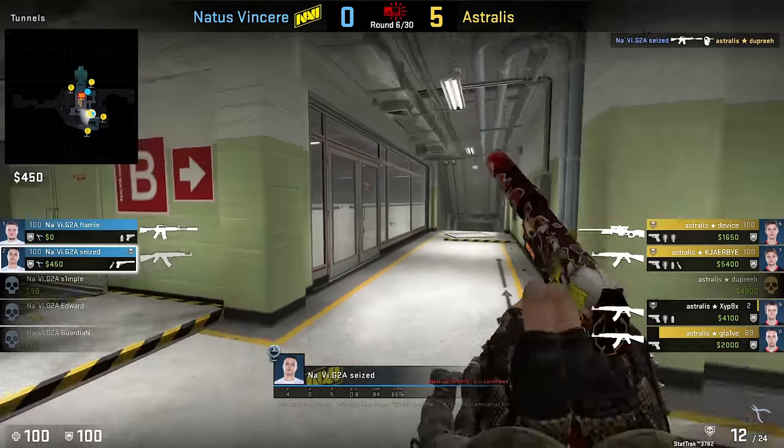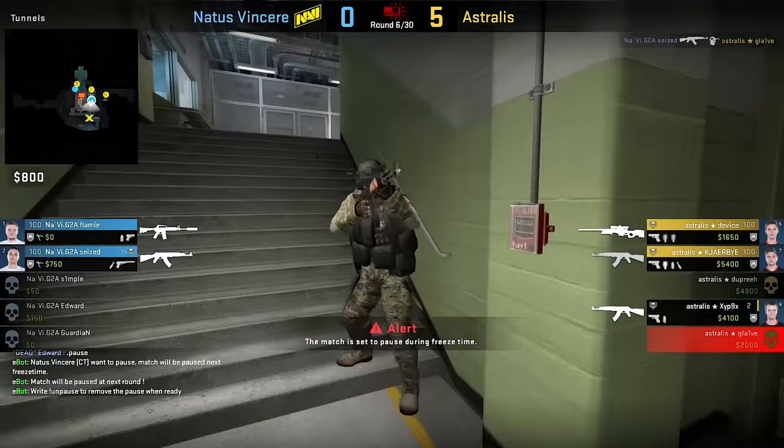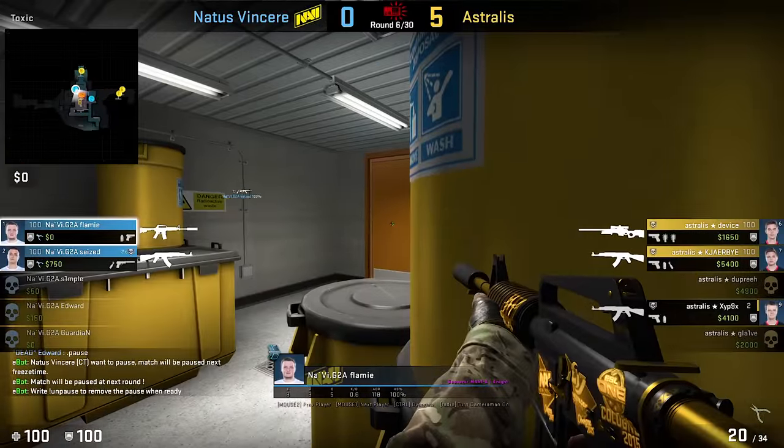Navi has had fails since day one — once upon a time on old Nuke, the bomb was planted at A, and old Navi tried to save their guns in B. An iconic move, with not so iconic result.